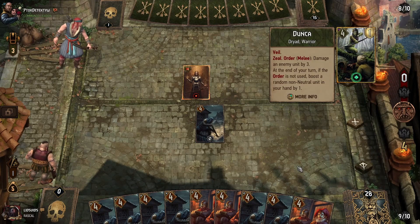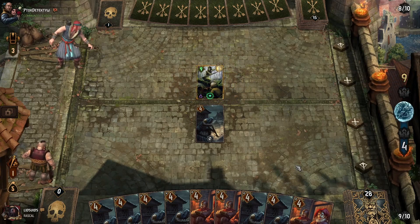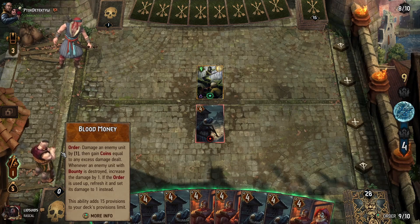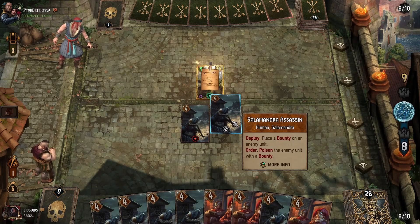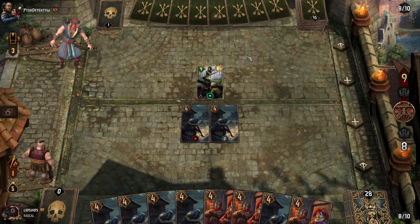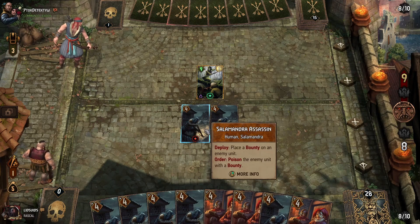Okay, the Veil is a humongous problem — needs no bounty, no poison of course. We would have liked to just hit her with leader ability, but that's not going to make a difference. So we'll use the Assassin just to get another one on the board. Obviously the deployability doesn't do anything, but we're going to wait until they play something else that hopefully doesn't have Veil, put the bounty on that, and then immediately remove it.